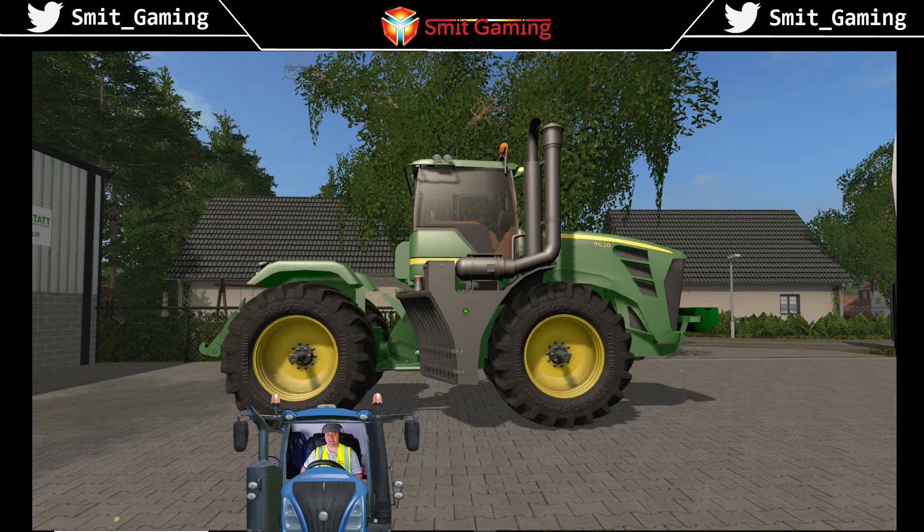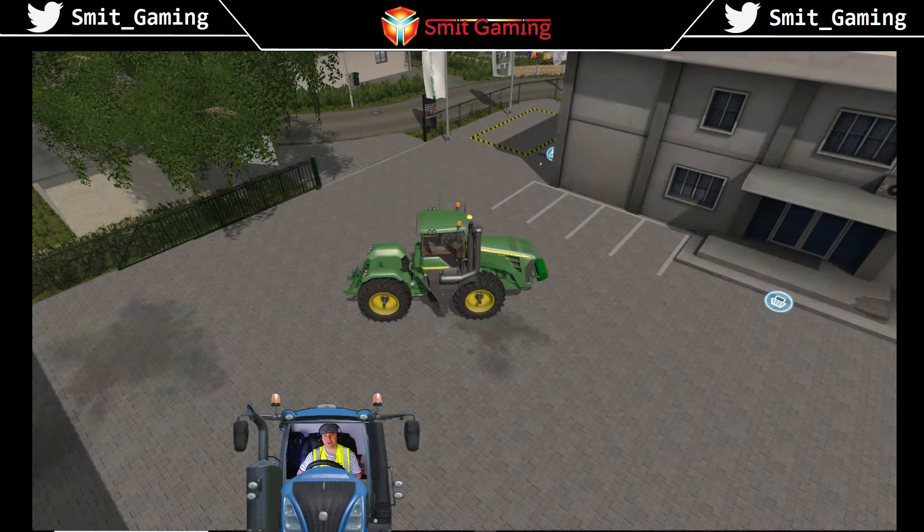Hello, welcome to another wee video by SmithGaming. This is the John Deere 9630 tractor. The specs: the manufacturer is John Deere, the factory is Waterloo, Iowa, USA. The engine is a John Deere 13.5-liter six-cylinder diesel. Fuel capacity is 350 gallons, the wheelbase is 137.8 inches, and the weight is 37,290 to 54,165 pounds.